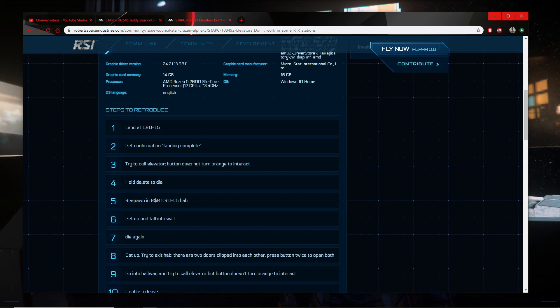The steps to reproduce this one: you've got to land at Crew L5, get confirmation landing complete, try to call elevator. What we're going to do first is land off to the side and see if the elevators even work regardless, because I do not want my ship being stored.